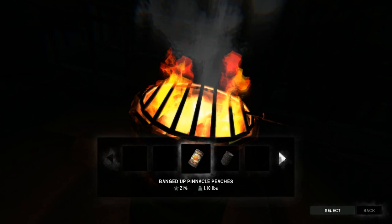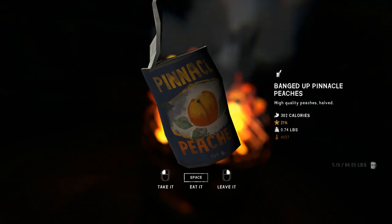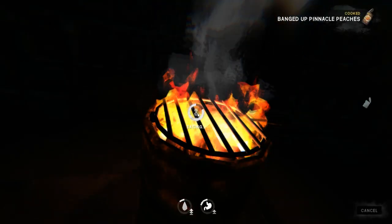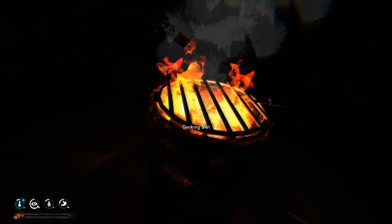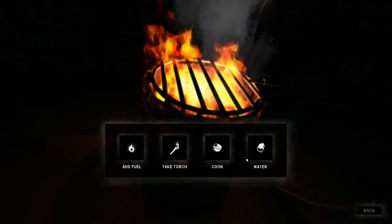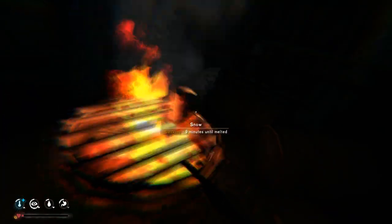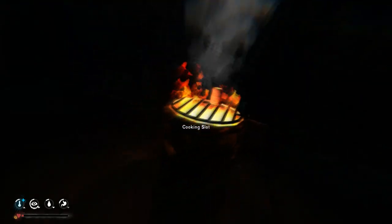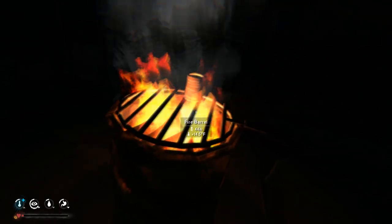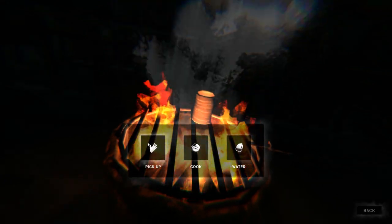Let's cook some peaches — warm them up, that'll be nice. Hot peaches — that'll be good, take care of a little bit of hydration. I could use a drink. I can make some water here — it takes 20 minutes to melt snow in a can placed on top of a fire. After melting the snow I'll have to boil it again. There we go — my drinking water, all good.